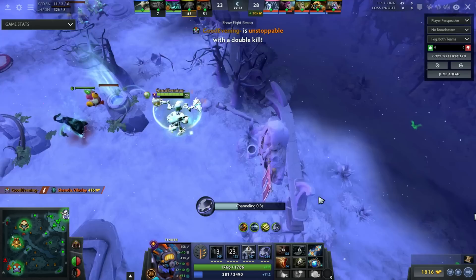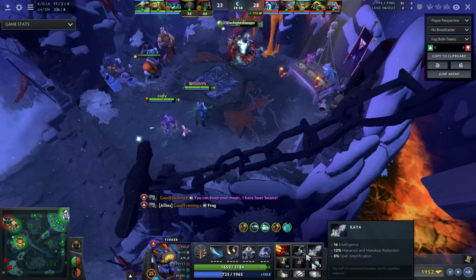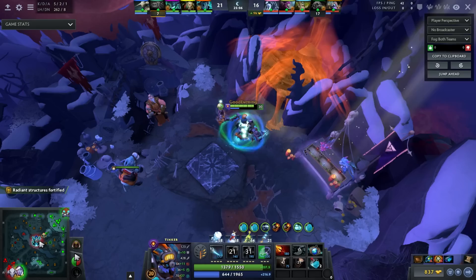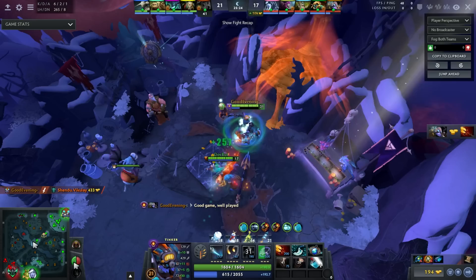As you can see, I have a Ghost Scepter. The way I recommend using it is to put it in the usual item slot of either Soaring or Bottle. Since your muscle memory should make you press those hotkeys frequently, you'll end up doing the same with Ghost Scepter. The good thing about using Dagon in the combo is that it enables you to disable Blinks, because Dagon is instant — as opposed to Laser and Missile. Keep that in mind.